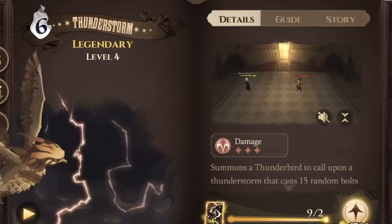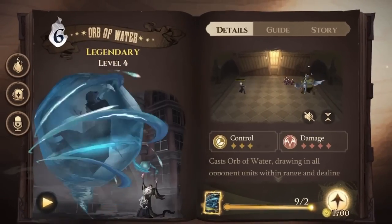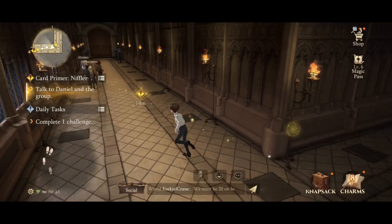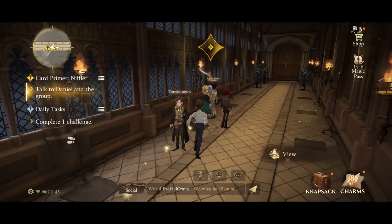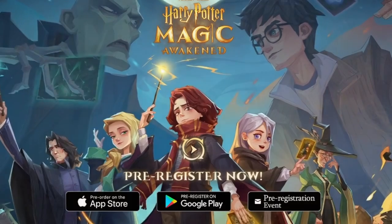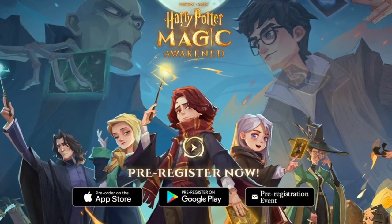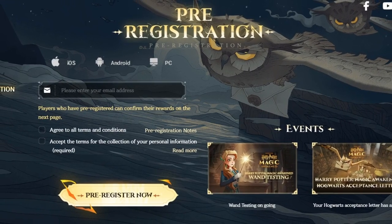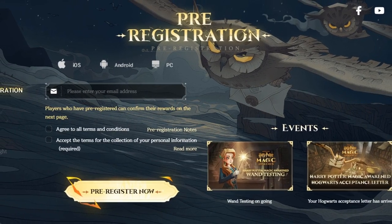It's a captivating collectible card and MMO wizarding duel game with immersive RPG elements. As a first year student at Hogwarts, your goal is to master your magical abilities on an epic quest. Harry Potter Magic Awakened will be available for free download on the App Store and Google Play for mobile devices. A native PC client is also planned for the future.